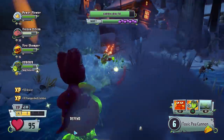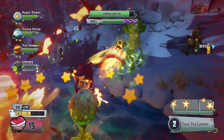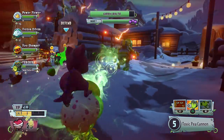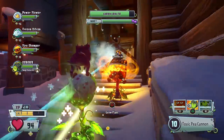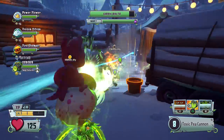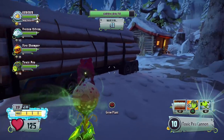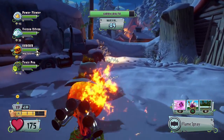We're at wave seven already, we are charging through this. Sometimes it's just nice to turn on an easy difficulty of Garden Ops and just kind of no-brain it — I'm not really trying super hard, I'm not thinking about it a ton, I'm just sort of playing, and that is just nice and relaxing. I'm glad I'm getting some Toxic Pea experience in here, that's always nice and helpful. Any time I can get some Fire Chomper experience, that's always good — or any kind of Chomper experience, I desperately need it.